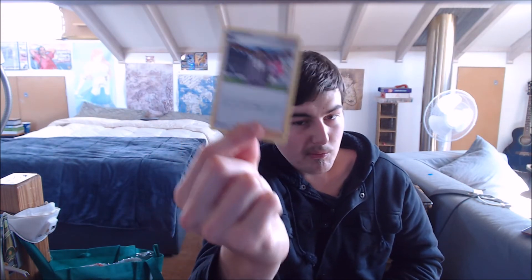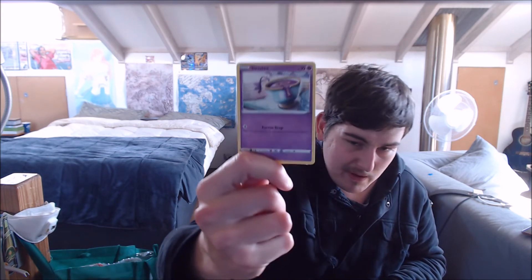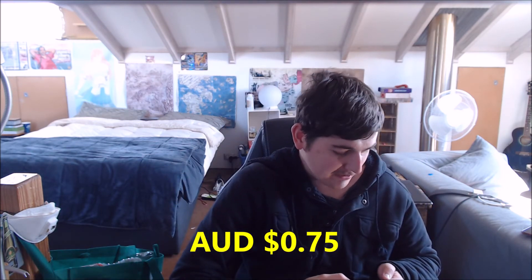We have another Big Parasol card. We have a Shiinotic — have a look at that. We have Rose, the chairman trainer card. Sinistea — look at that one. Feebas — alright, I guess. A Passimian. A Fletchling. A Whimsipuff. A reverse holo Staraptor. And just a regular Swanna. Alright, last pack — let's see if we've got something good.